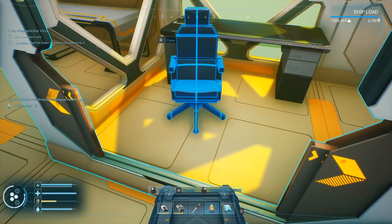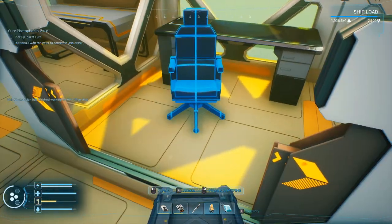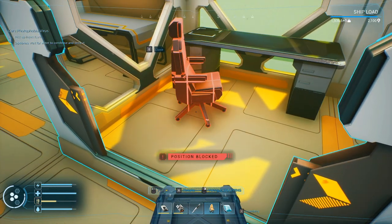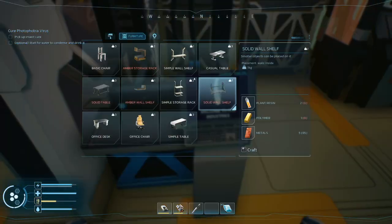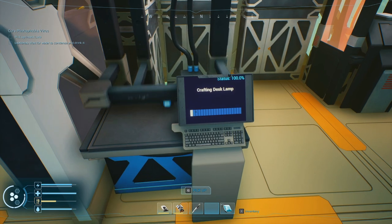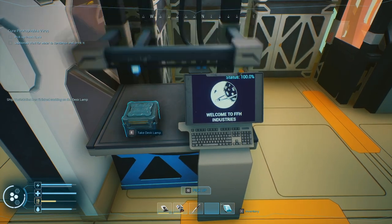Off to the side a little, unless something else needs to go here in this corner. Yeah, that looks good right there. And there was a lamp - a desk lamp. Looks like we have everything we need for that. See what that looks like, then we'll get back up there to the greenhouse.